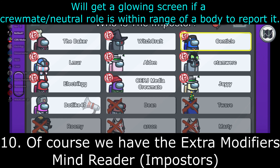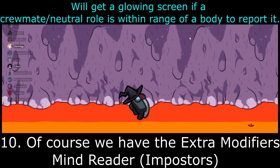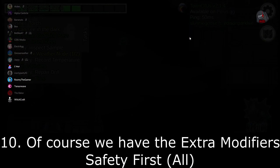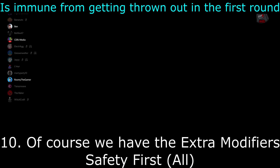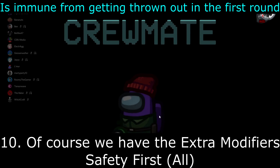Mind Reader: this modifier only applies to Impostors. They will get a glowing screen notification if a Crewmate or neutral role is within range of a body to report it — basically alerting them that somebody is nearby a body. Safety First: this one applies to everyone. Whoever has the Safety First modifier is immune from getting thrown out in the first round, so you can take solace in knowing that no matter what happens in round one, you cannot get ejected.